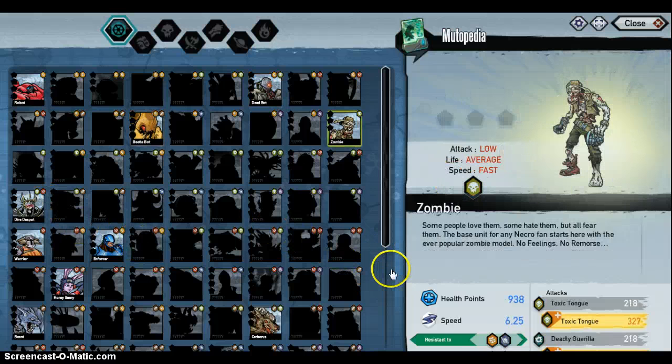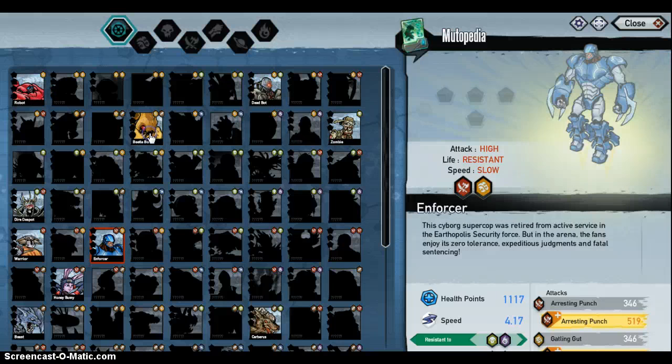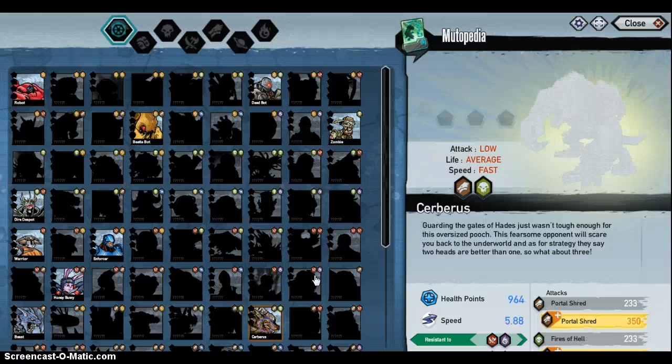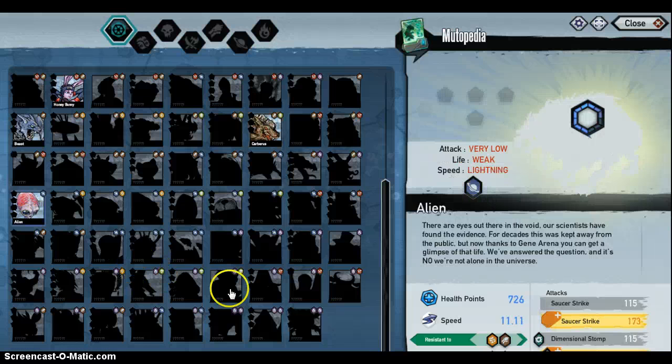So I'll show you all of my monsters: Wonderful Bot, Robot, Red Bot, Bug-Beat-A-Bot, Bug-Bot, Zombie, Dispot, Warrior, Enforcer, Mini Buggy, Beast, Silvers, Alien, and Oriax — which I have so far. I'm probably going to get a Blade Banshee too.